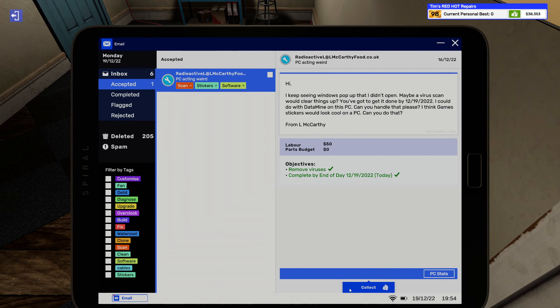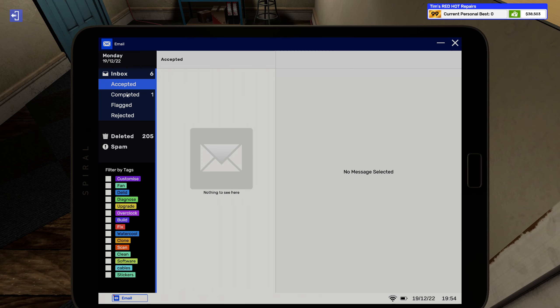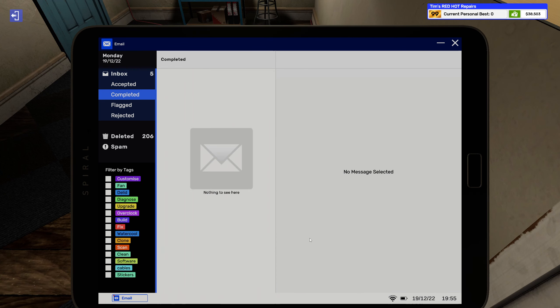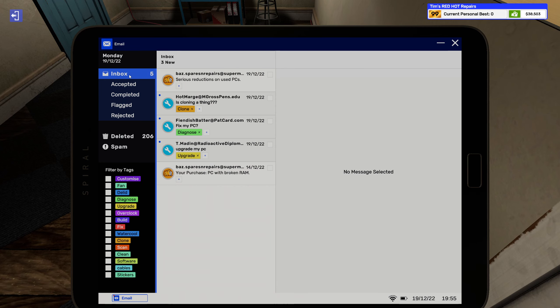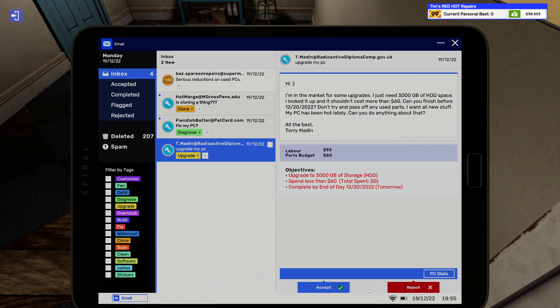That was almost a little too easy, wasn't it. Got us $150 for that. It's nice to get those easy jobs too though. We can delete this one because we've actually sold that PC.